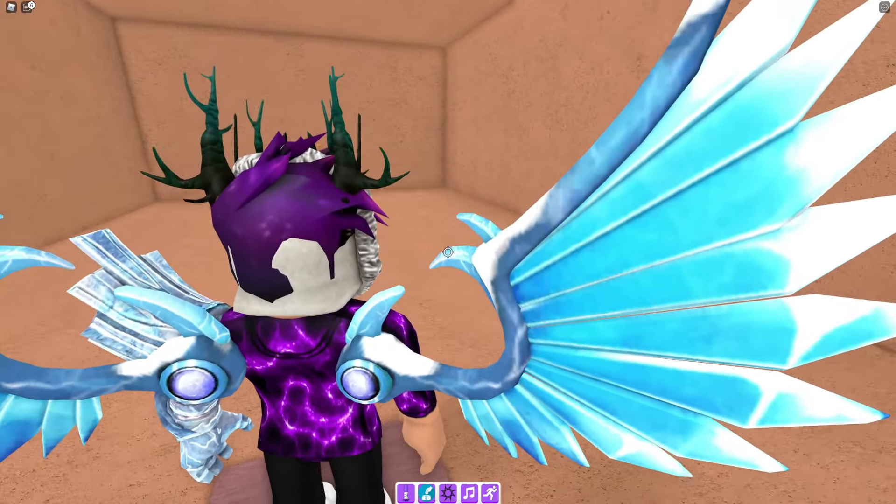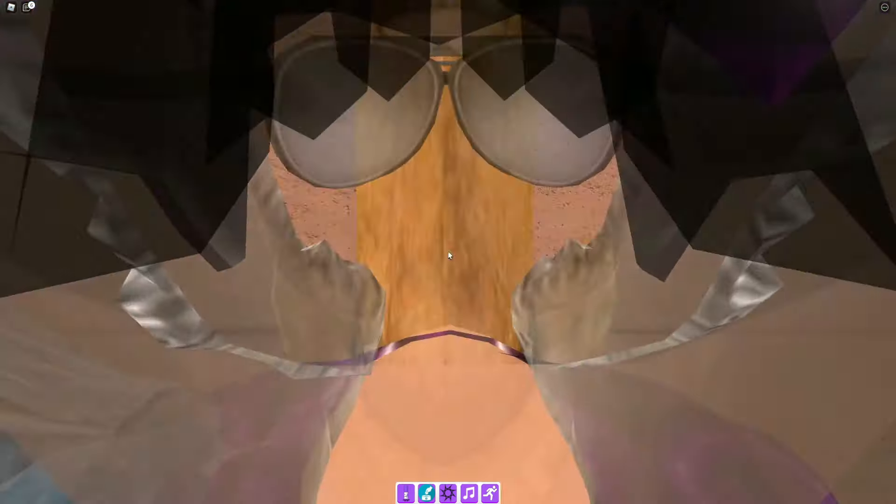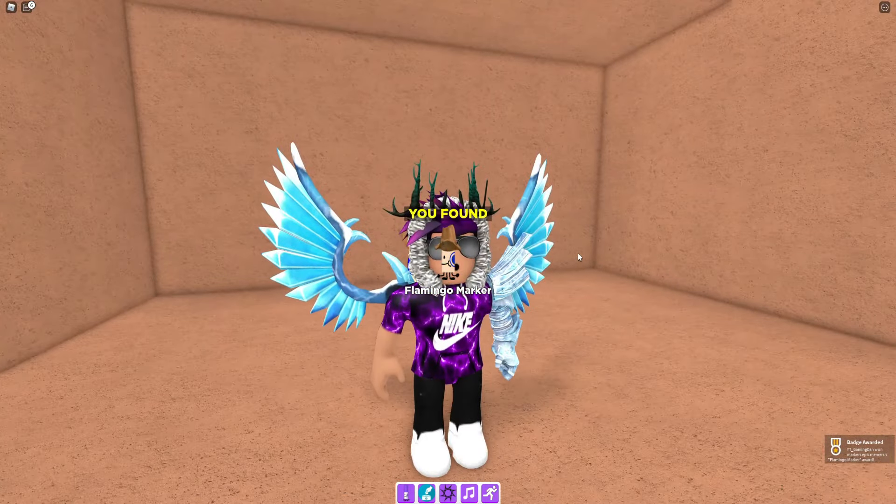The problem with these sorts of things is you can kind of see where you're going, but for this one I'm just going to walk straight off — and there we go guys, here is the Flamingo marker! Claim it up, and yeah, that's how you can go and get that marker inside of Find the Markers.